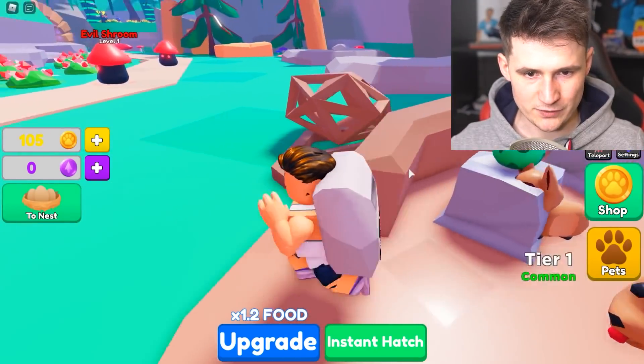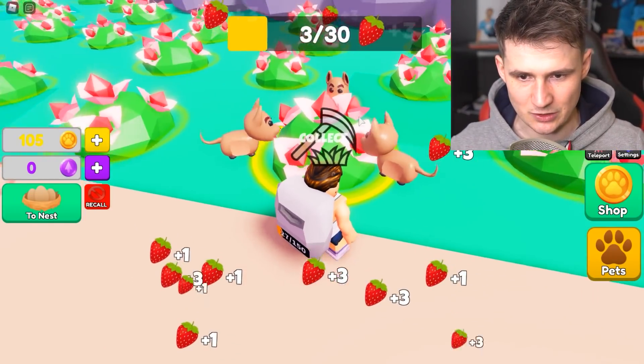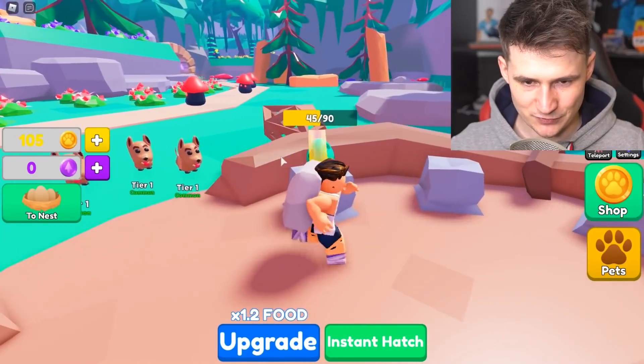He needs 45 food. Once we get 45 food, we're going to get an egg. So let's get to work. We got three doggies and all of them are pathetic. I hate you. We need something stronger.